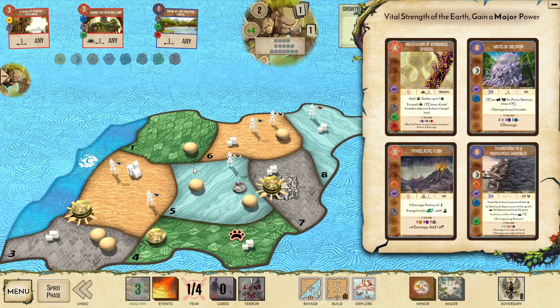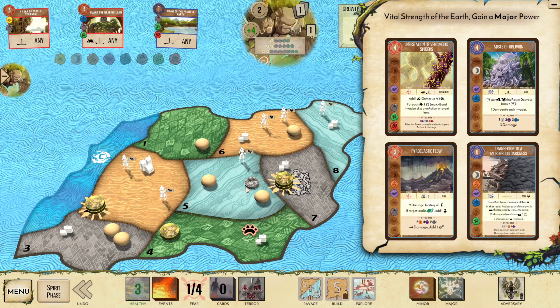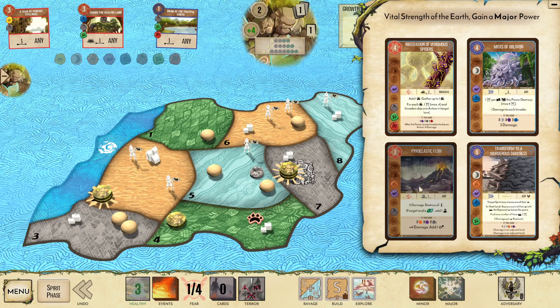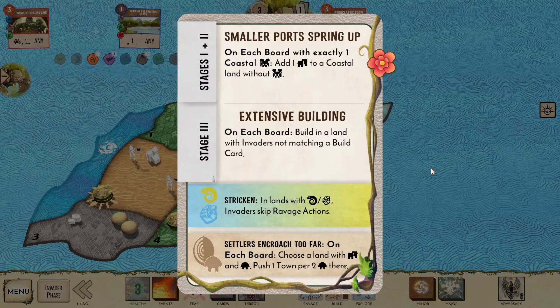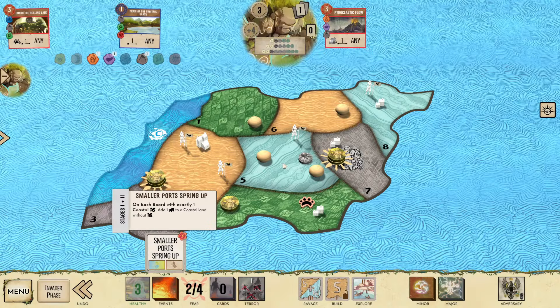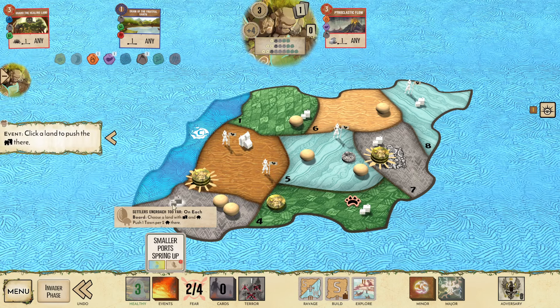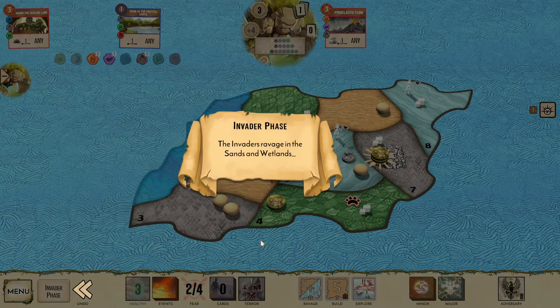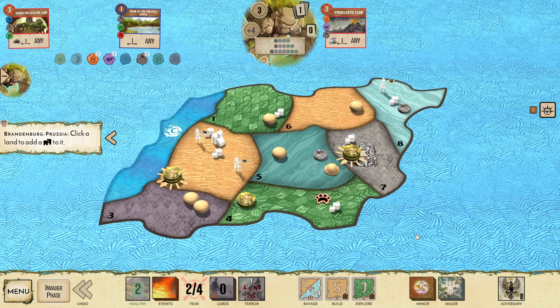Pyro Flow completely cleans this land up but doesn't generate any fear. Now I'm really happy I played Rituals over on C5. I go Pyro, get rid of years, play Pyro. Smaller ports — push a town. There's three, four, five, six, seven, eight, nine. I'm just making sure that even when this builds, I'm still safe on that land. Jungle explores with another escalation.